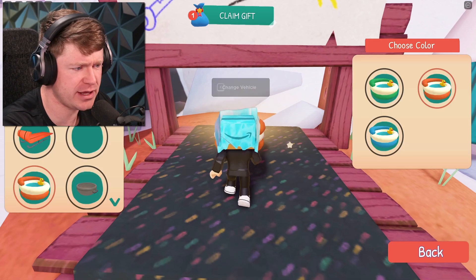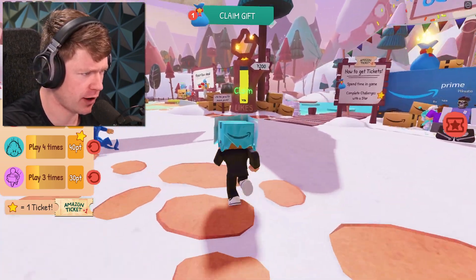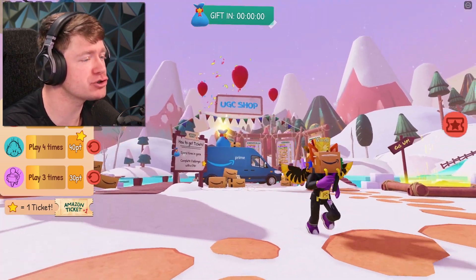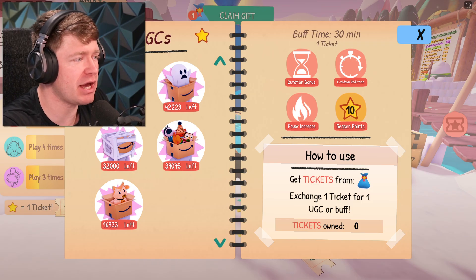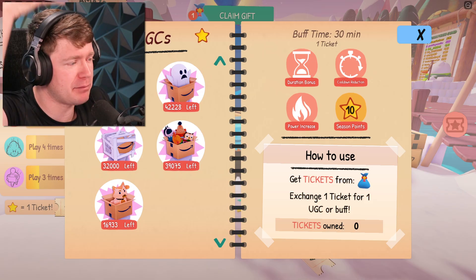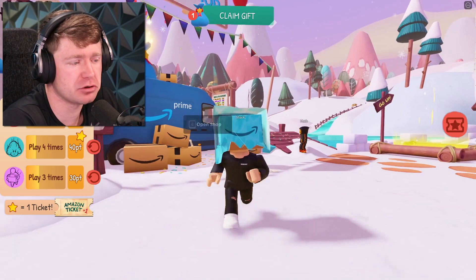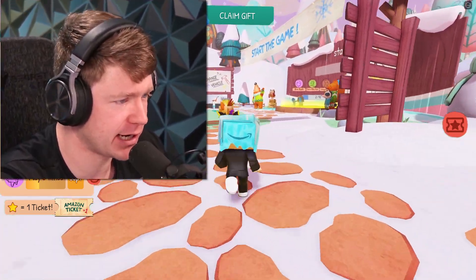We got 20 points for that race and we can claim the new dinner plate vehicle skin — looking good! If we press the points button we got 30 more points, which means we have the leaf car too — the leaf mobile, that's kind of sick. There's also a whole new UGC shop with a ticket system — buffs on the right and UGC items on the left. One ticket gets you one UGC or buff — there are amazon box heads, a mummy, a fox, a ghost. Our mission is still to get the cardboard turkey box head.